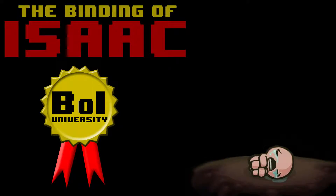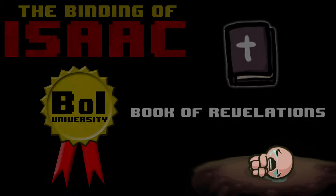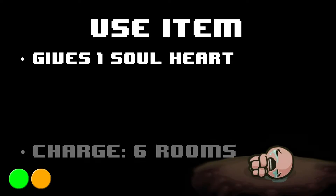Hey everyone, welcome to the Binding of Isaac University. This is an Omnigryphon quick guide for the Book of Revelations. The Book of Revelations is a use item, and upon activation it grants you one soul heart. The charge time for the Book of Revelations is 6 rooms.